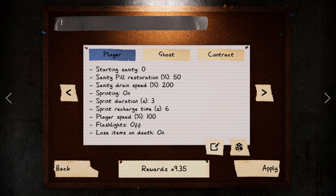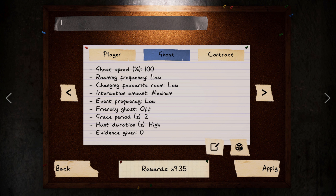You have to keep 'lose items on death' on in order to get any money. Ghost speed we leave at 100 — I've tried messing with it a few times but it makes it difficult to ascertain what kind of ghost you're dealing with, because I use ghost speed while it's hunting as an indicator of ghost type. Roaming frequency we keep at low because that's when it decides to leave the ghost room — you don't want to think it's twins or something because it's doing things in different rooms.